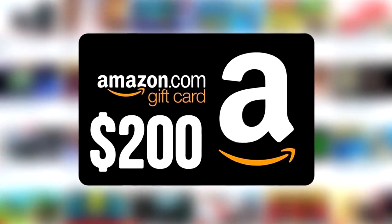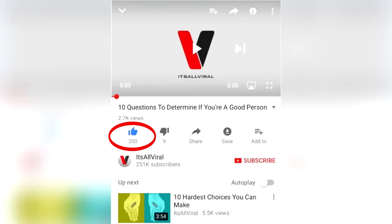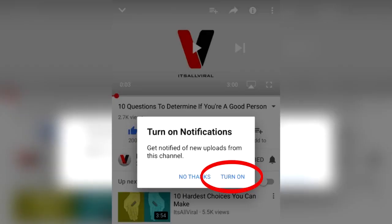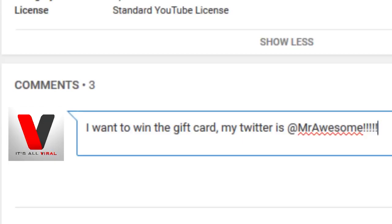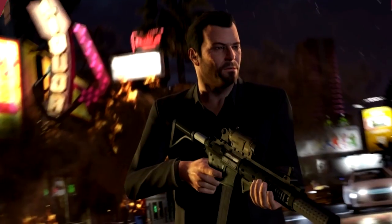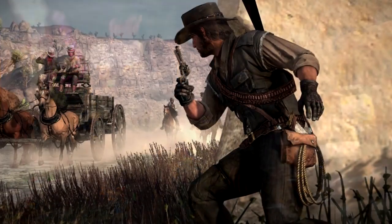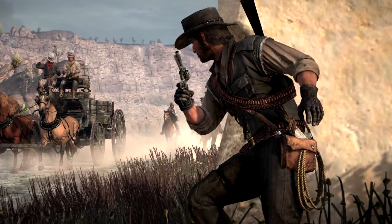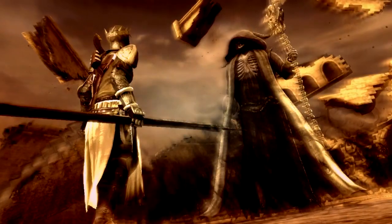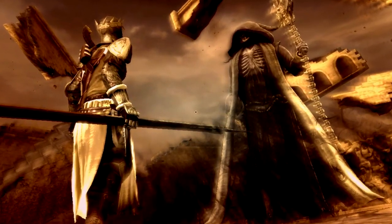We're running a $200 Amazon gift card giveaway for the entire month of August. All you have to do to enter is like this video, be subscribed, turn on your notifications, and leave a comment on why you want to win it with your Twitter handle attached. I will announce the winner at the end of the month on Twitter. Turn on your post notifications to get every It's All Viral video at your fingertips — just click that bell and check that box. So without further ado, let's get into the top 10 dumbest ways to die in video games.